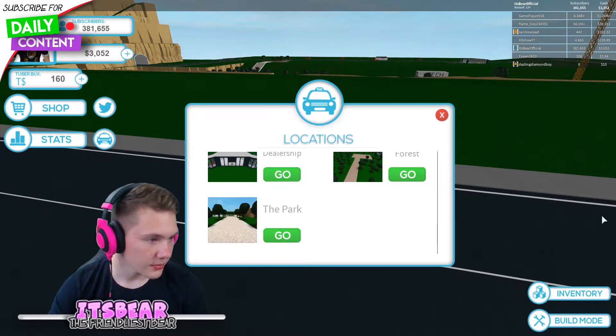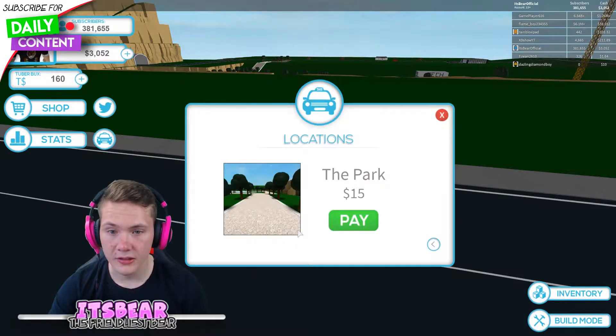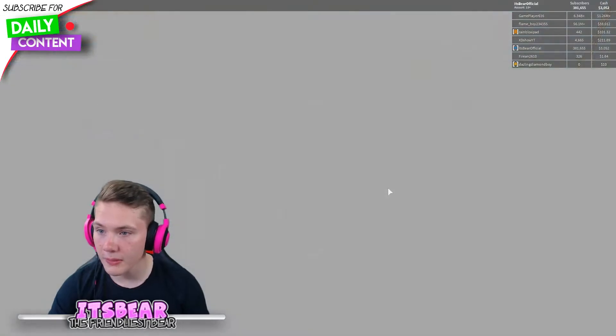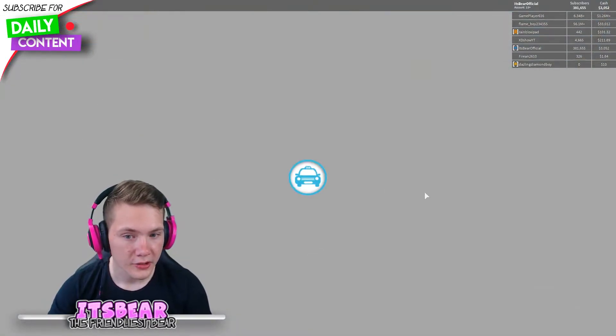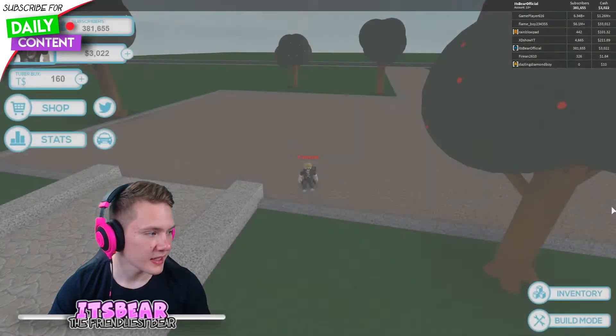There's a car dealership! Wait — wait, wait. So there's an entirely new map. Next updates will be focused on gameplay updates — that's definitely interesting. Let's go to the park. Oh, you have to pay money to actually use the cab — that makes sense. Now it's not just randomly teleporting anymore.